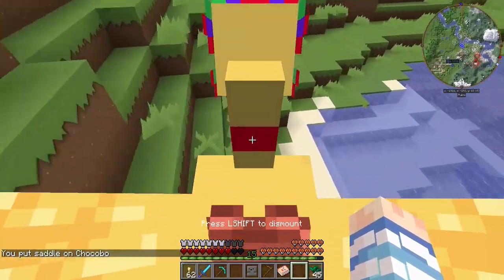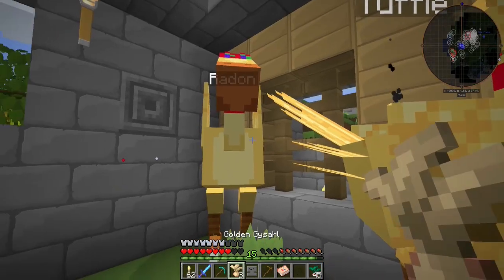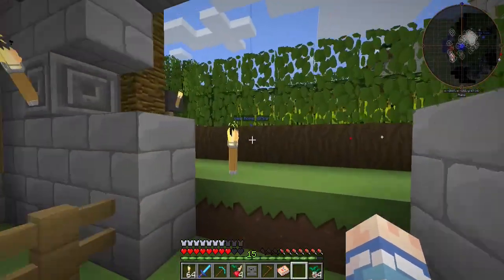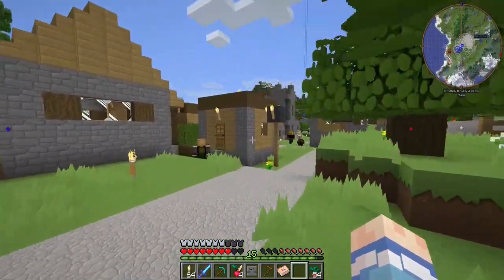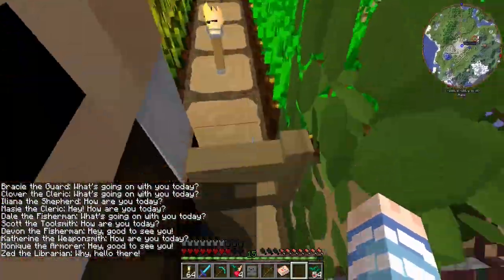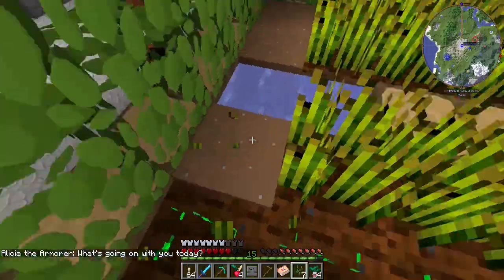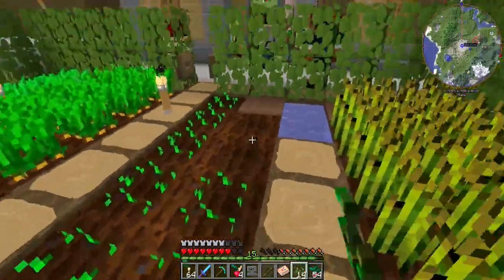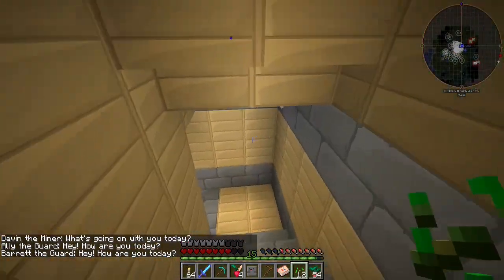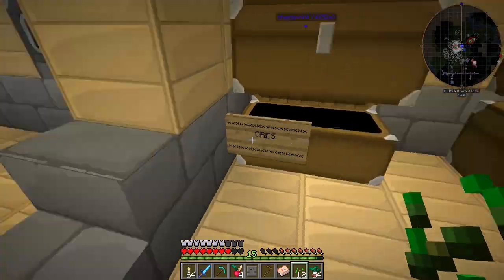Gonna put that on you so we can actually ride you. Hopefully we don't die because the shark is right there. Come on, we're going back home now. Okay, we're gonna try this again. Did you guys breed? Did you do something? Well, we're gonna try something else. We're gonna see if — apparently I have to build a Chocobo pen. I need a cauldron full of water and I need some wheat to make straw or something. So we've got straw. Now I need the ores and we're gonna make a cauldron.